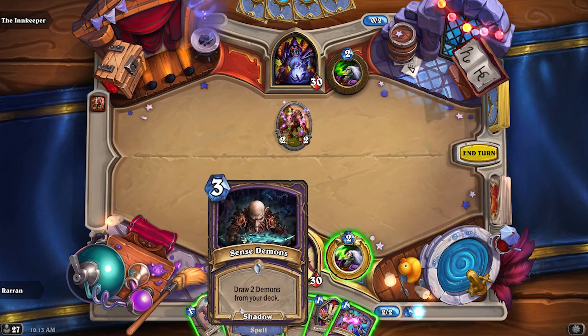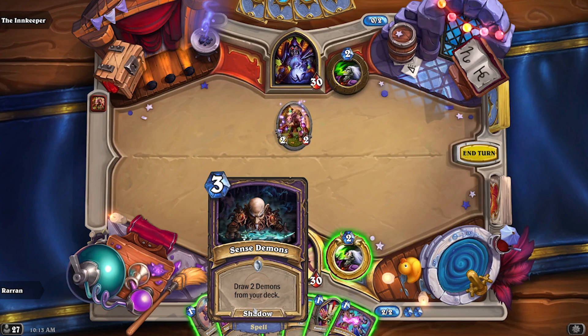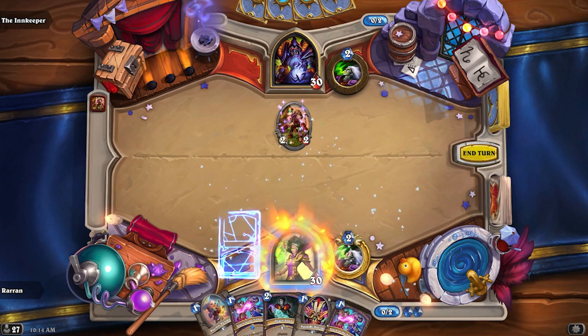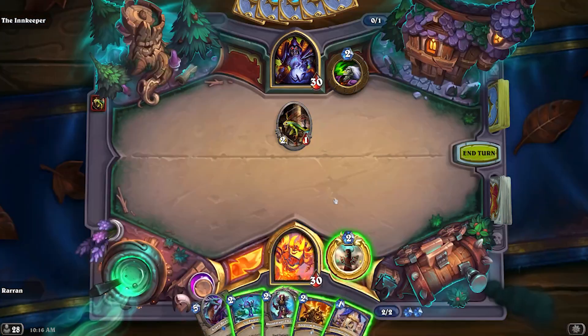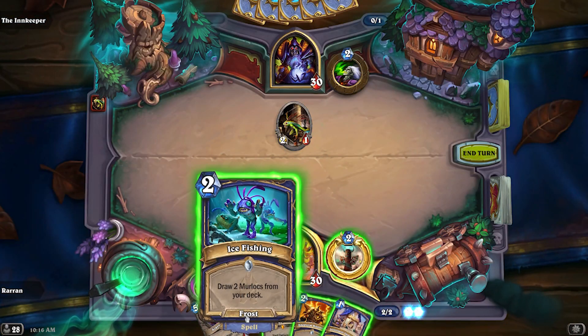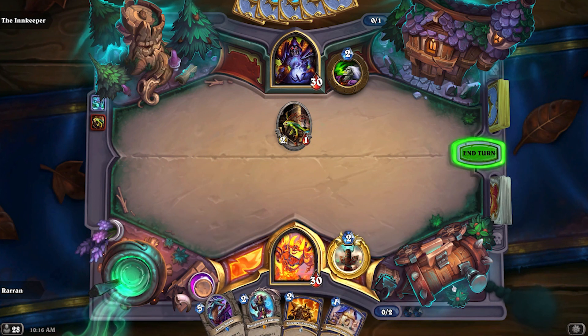The card Sense Demons reads 'draw two Demons from your deck' for three mana. But if you don't have any Demons, the card puts two worthless Imps in your hand. But the Shaman card Ice Fishing, which is 'draw two Murlocs from your deck,' doesn't give you anything in your hand — it just does nothing.